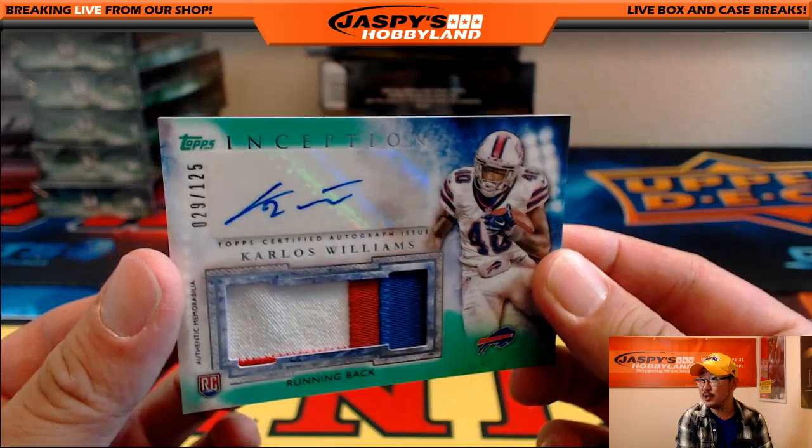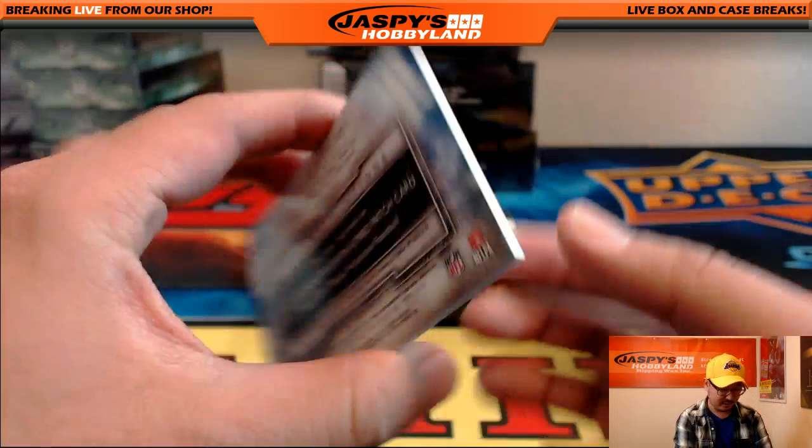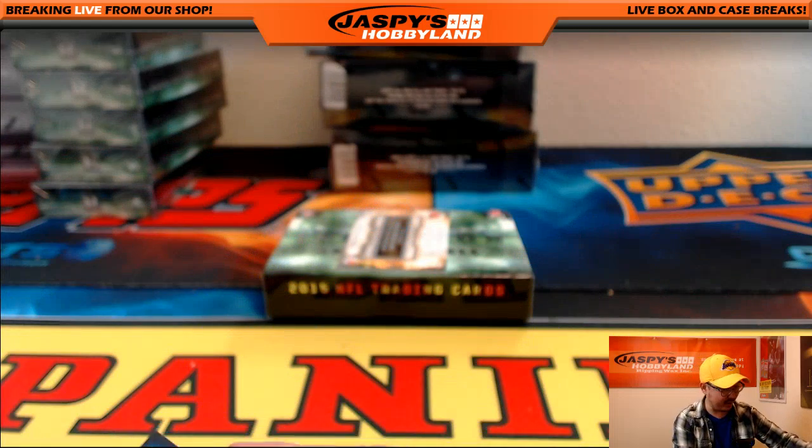29 out of 125 — three-color patch auto: Carlos Williams. Will Carlos Williams get his act together? AFC East — Willie with that.